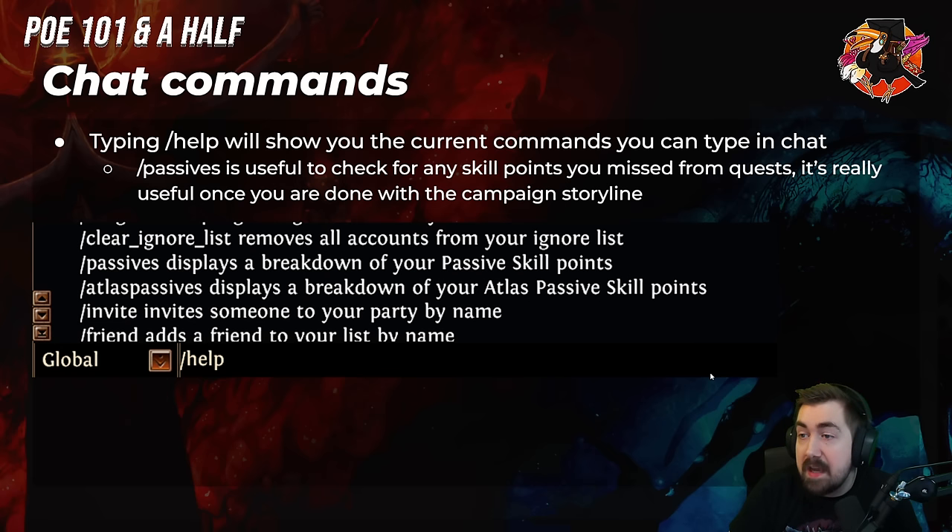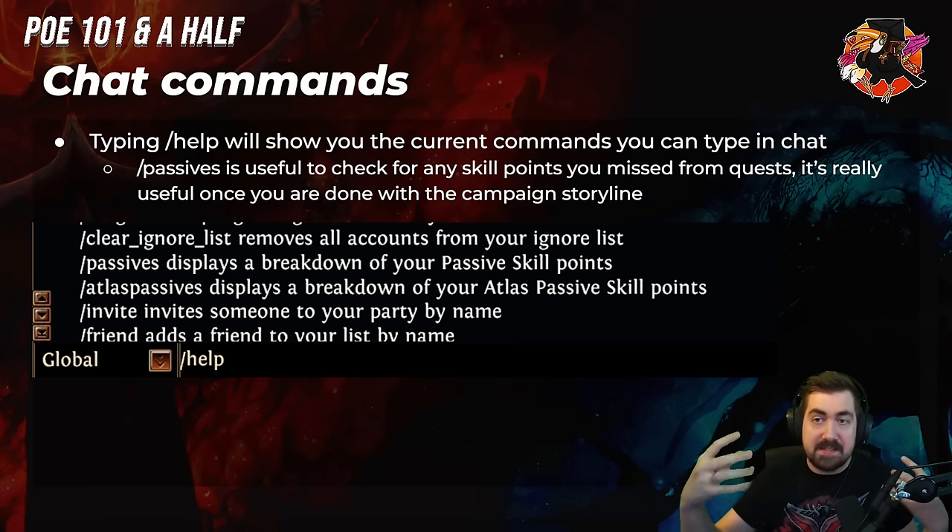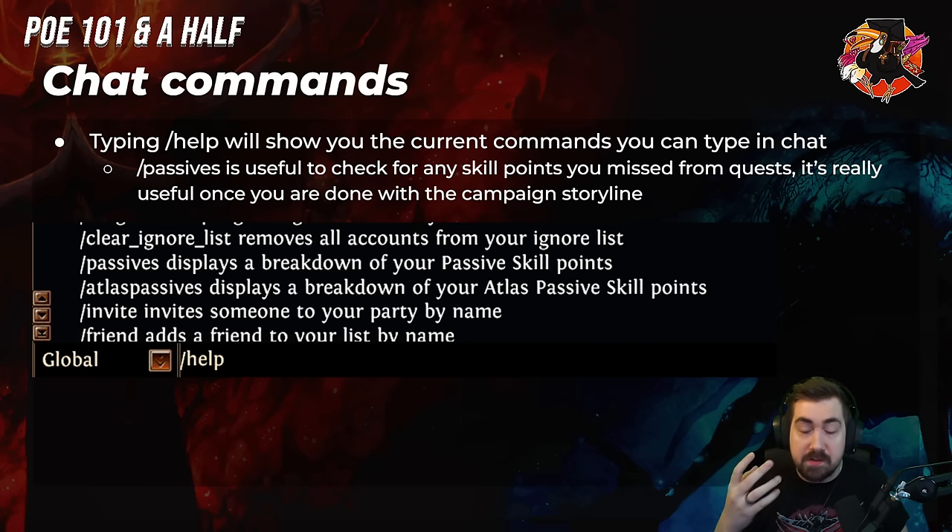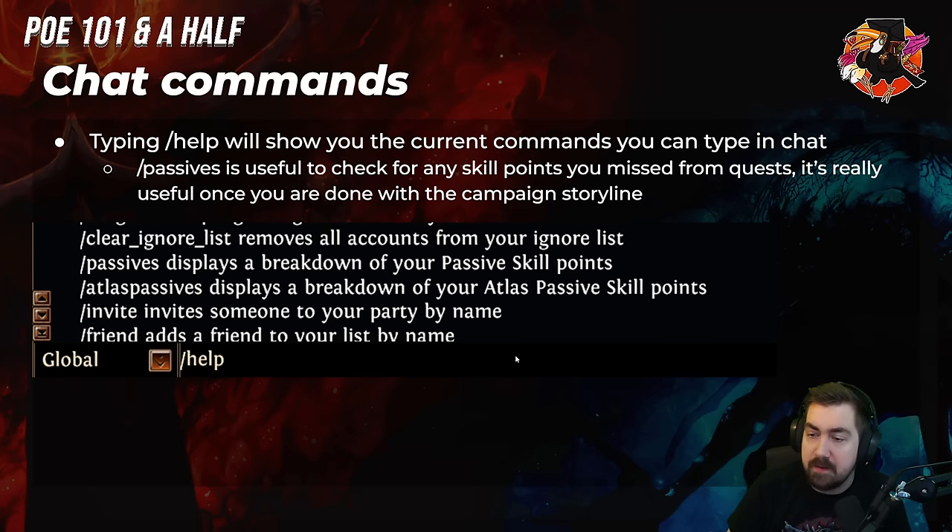There are useful chat commands — typing /help gives you a list — but the really good ones are: /passives, which after you've killed Kitava will list all the side quests that give skill points and show which ones you're missing. You get 22 skill points if you're helping the bandits and 24 if you're killing them, once you've finished Kitava. /clearignorelist is sadly useful because the ignore list fills up fast with scammers. /atlaspassives works similarly for atlas passive points. /invite and /friend are also useful.